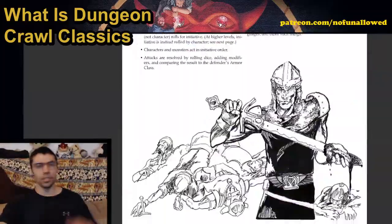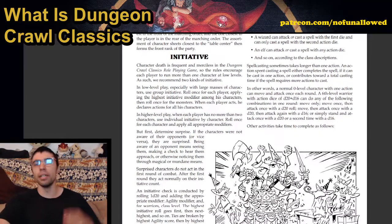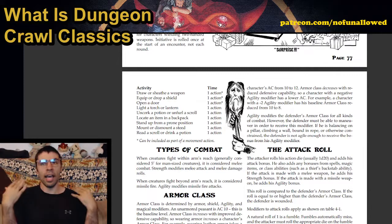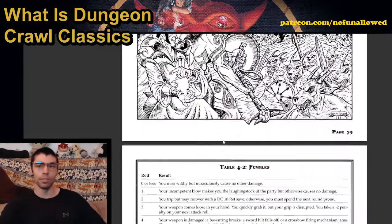Combat is very simple — traditional structure. One thing I like is that because it's more focused on individual characters, we do have individual initiative. At level zero play, you can just do group initiative. It's a simple system: you can move and then do one action — draw a weapon, attack, open a door, whatever. That's an action. And we get attack roll modifiers: if you're blinded, you get a minus to your attack, and so on.